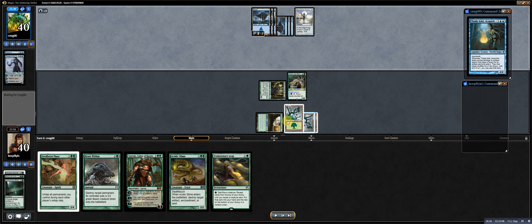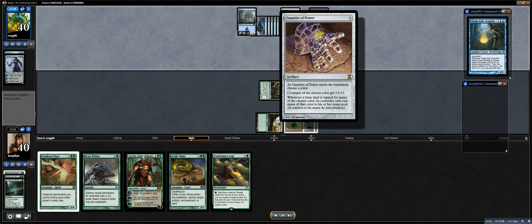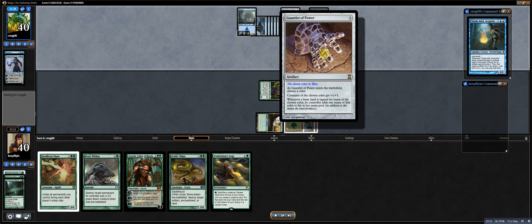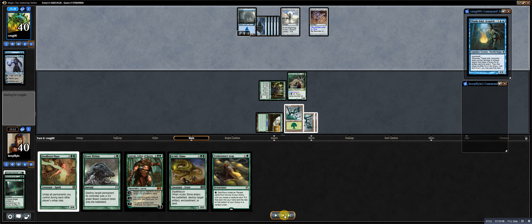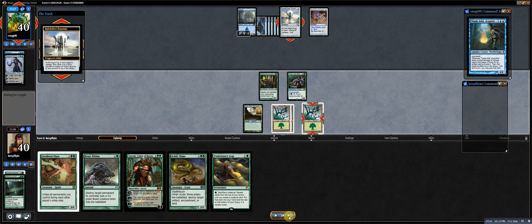Gauntlet of Power — he's obviously going to choose blue. The interaction here is interesting: I will flood one of my forests, it becomes an island, and Gauntlet of Power says whenever a basic land is tapped for mana of the chosen color, it adds one mana. So I'll tap my forest, which is a basic land that became an island via Quicksilver Fountain, for blue, and it will give me two blue. He actually ramped me by one by playing that. I think this was not in his best interest — he should have run out Thada instead.